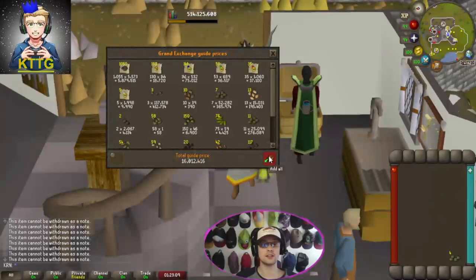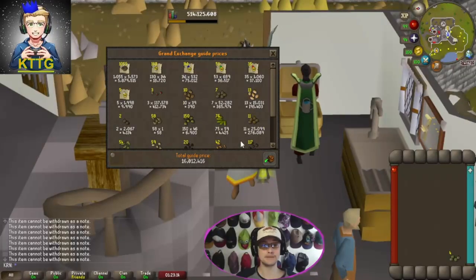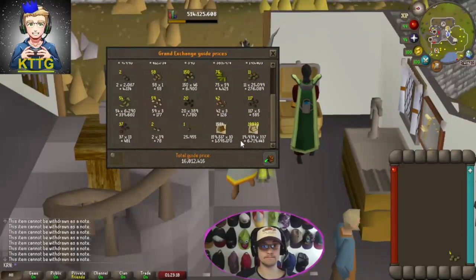For the price check, the total loot came out to 16 million, meaning we only made 2.4 million profit in six months of having our castle managed.